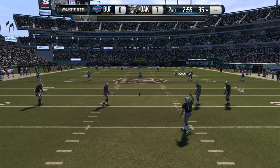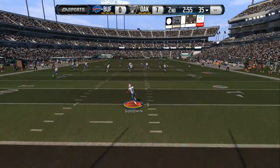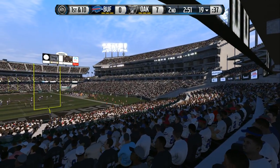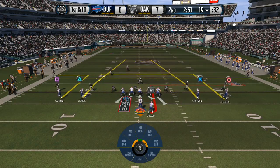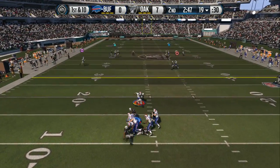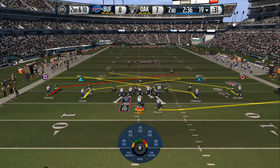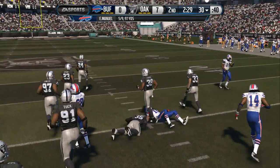Sebastian Janikowski lining up for the kickoff. Takes it from the two. They stop him from running it out — mark him down at the 19. The Bills getting set for the next series. Goodwin's a receiver in the slot. Justin Tuck has a sack. It is without a doubt the worst place to get pressure up the middle on the quarterback. He did the right thing — just take the sack. Second down and 10, the catch is made and he's taken down, but not until he picks up the first.